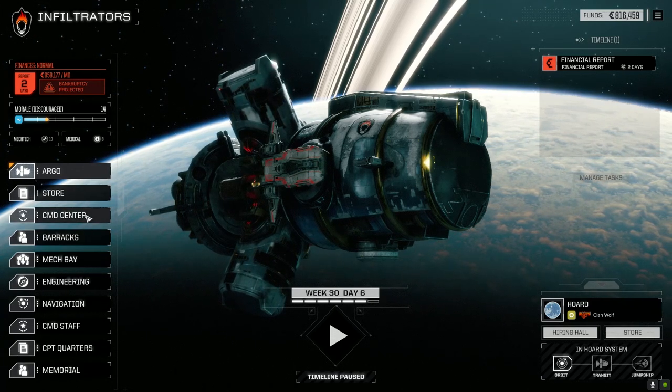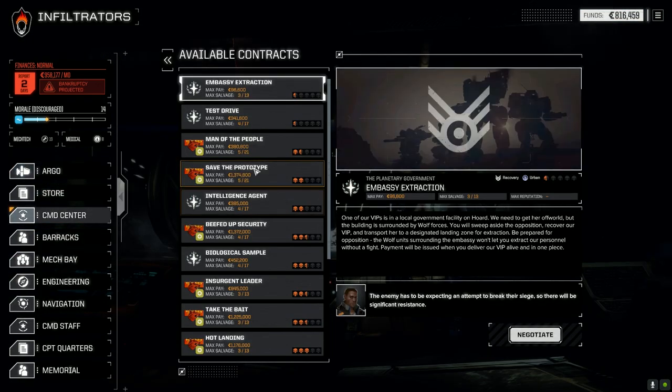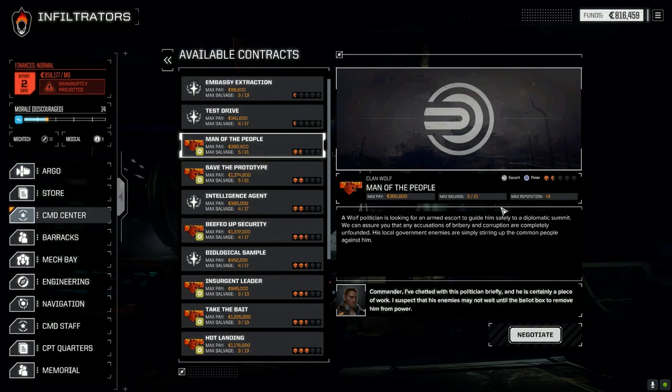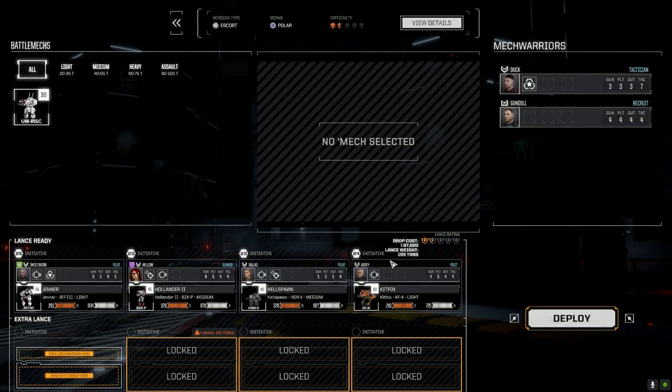We're going to go right into a battle today. Mechs are good to go. We're going to take 'Man of the People' — it's an escort mission. This might last for the entire episode, but we'll see how it goes. Going full salvage on this one, working with Clan Wolf. A hundred thousand should be enough to cover our drop cost.